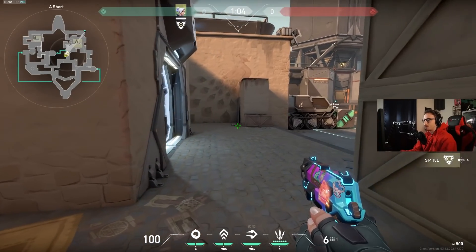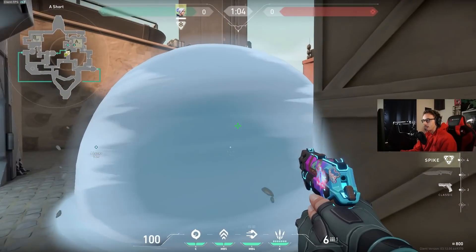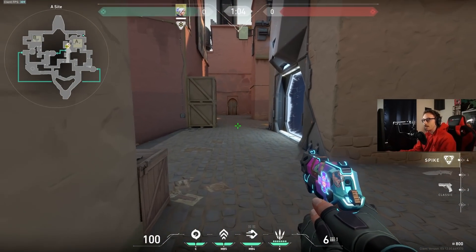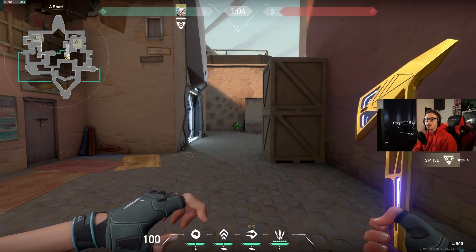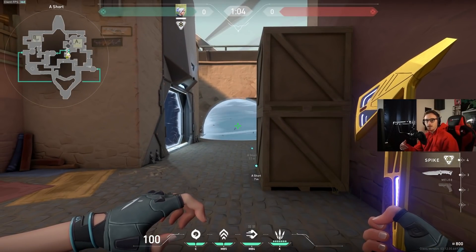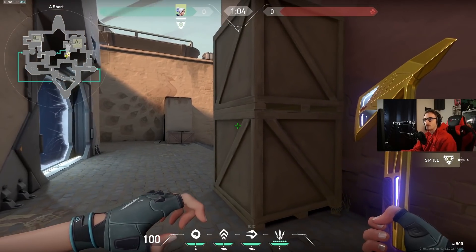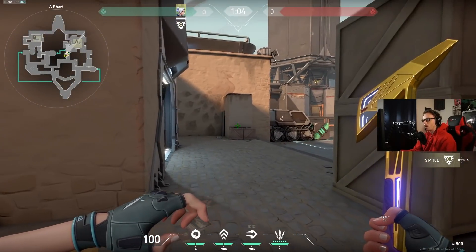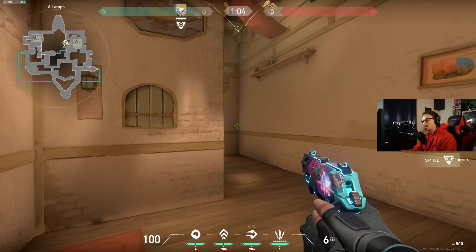This is a commonly held choke point, especially with an Op, to prevent people from pushing up into U-haul or getting the plant down. If I smoke this off, whoever's playing with an Op can't see me - I can get in the smoke and dash forward to cover instantly. I can do that without needing Raze's blast pack. Brim can't do this, Viper can't do this, Breach can't really do this either. This is a more guaranteed way to cross a lane - smoke it off and dash forward.